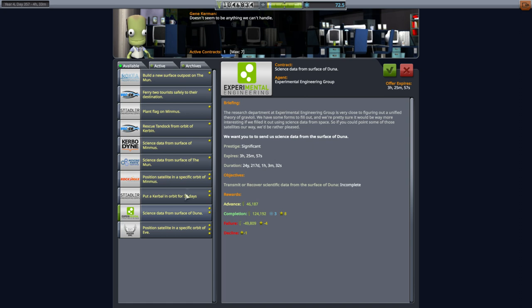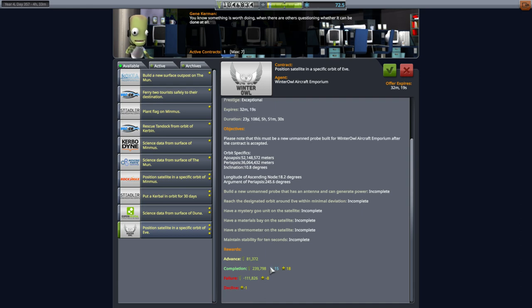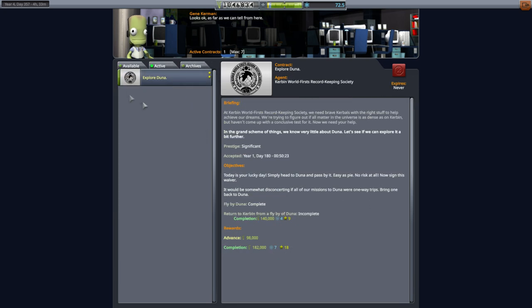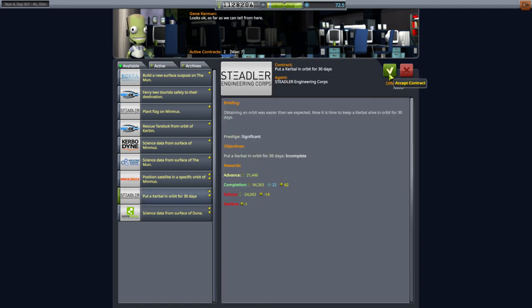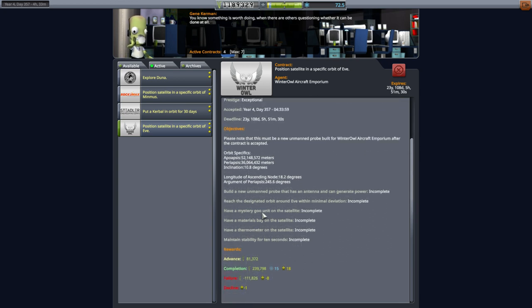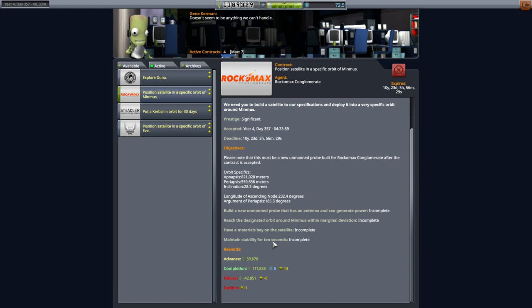Science data from Duna — we're not at the transfer window to Duna yet, we're closer to the EVE transfer window, which brings us to this. We have to get into a particular very high orbit with a specific longitude of ascending node and argument of periapsis, and we need a Mystery Goo, materials bay, and thermometer — but they pay us well. Let's pick up all the interesting things since we can. Position a satellite in a specific orbit of Minmus is interesting, especially since they're asking us to carry a materials bay. Let's try and use the same mission to send the probe to Minmus as we do for EVE, and with the intention of bringing them both back — the Mystery Goo unit and materials bay — to get maximum science out of it.